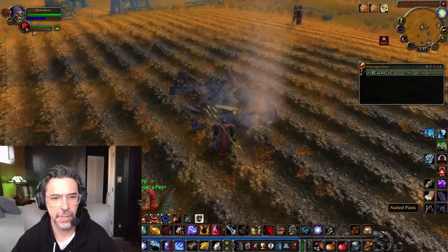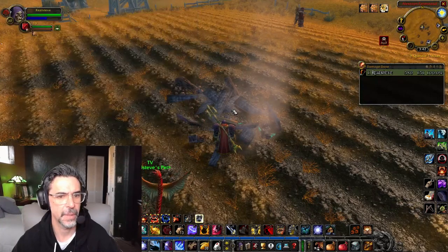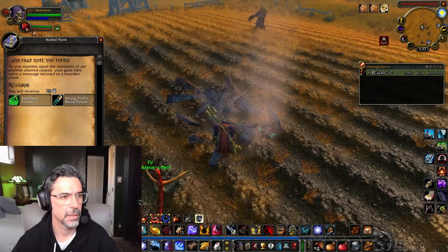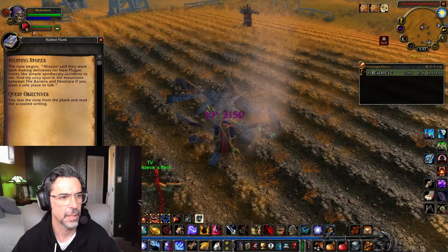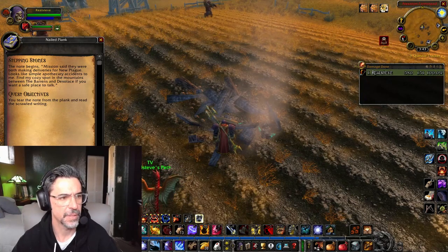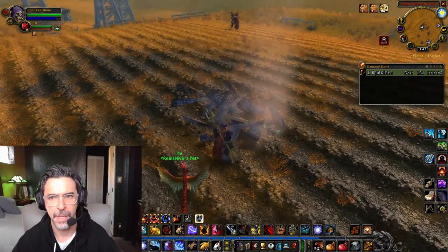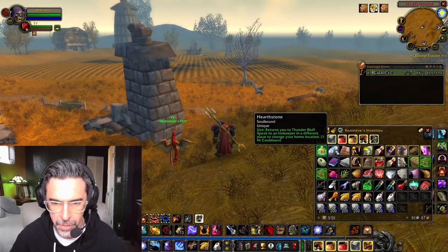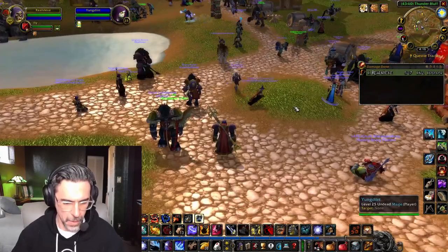We come to this field in Westfall and there's a nailed plank. 'As you stumble upon the remnants of yet another charred corpse, your gaze falls upon a message secured to a wooden plank. The note begins: Mission said they were both making deliveries for new plague. Looks like simple apothecary accidents to me. Find my cozy spot in the mountains between the Barrens and Desolace. If you want a safe place to talk.' We're on step three — we're going to hearth back to Thunder Bluff.